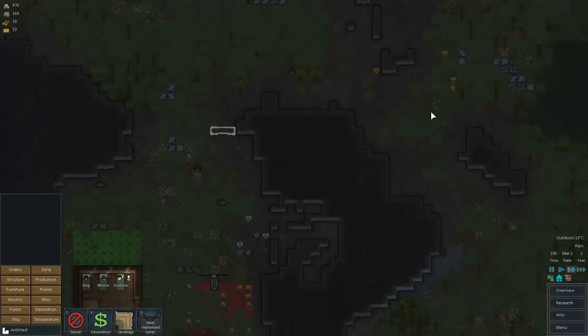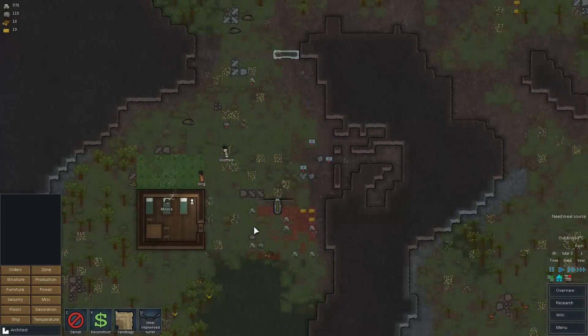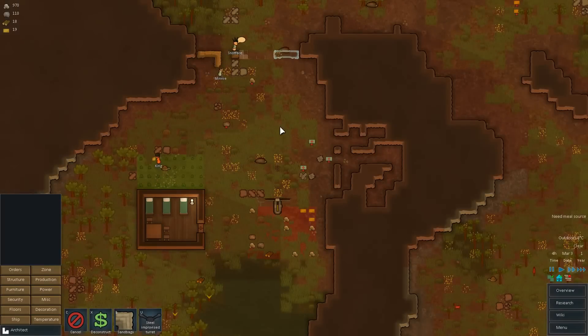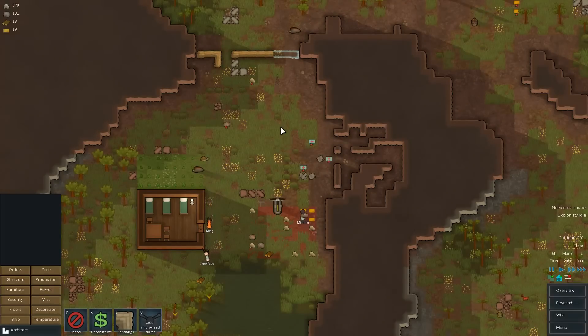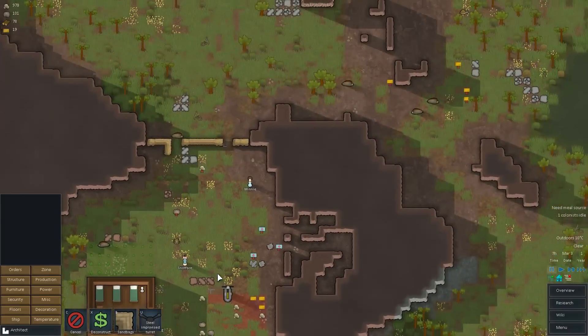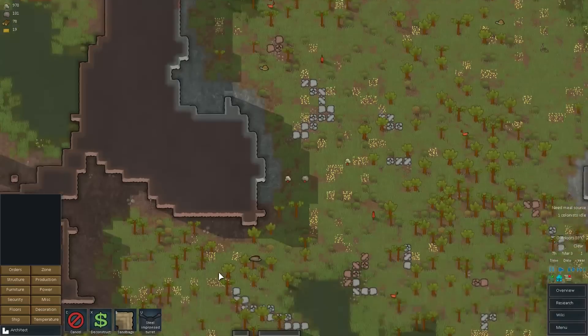You can also go gather some survival packs. Food — we need a meal source, but we have meals. You can see on the right side what we need. We do have enough meals for now. Let's go ahead and get the security up and running, then we can worry about meals. Let's see — do we have enough steel for a turret? No, we'll have to mine more steel or find some. Maybe there's some steel lying around — there's a little bit over here.